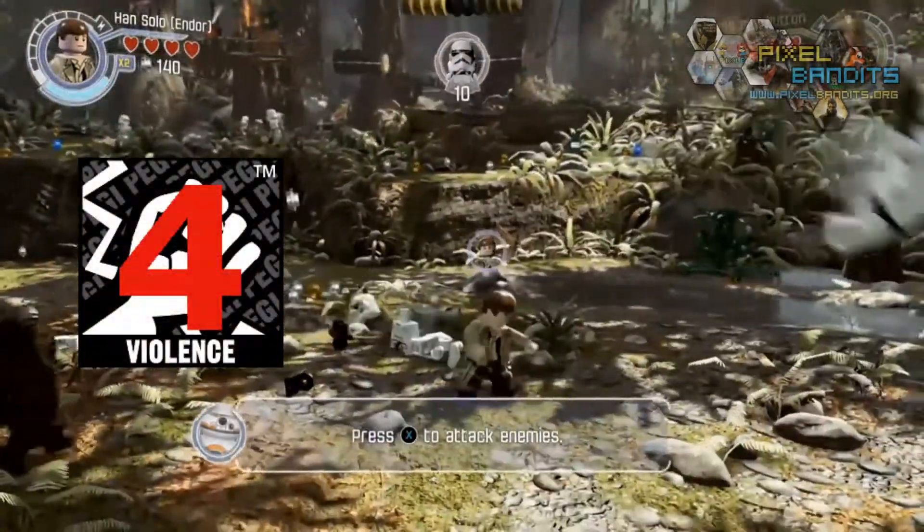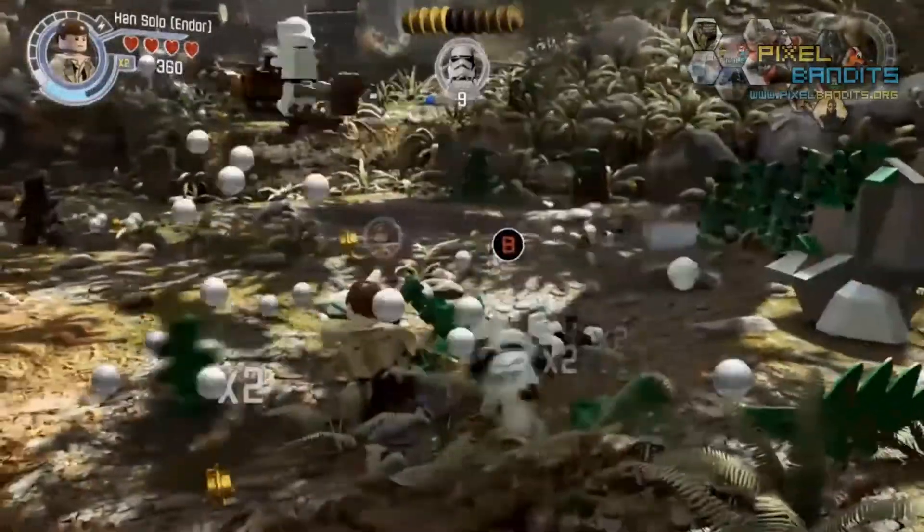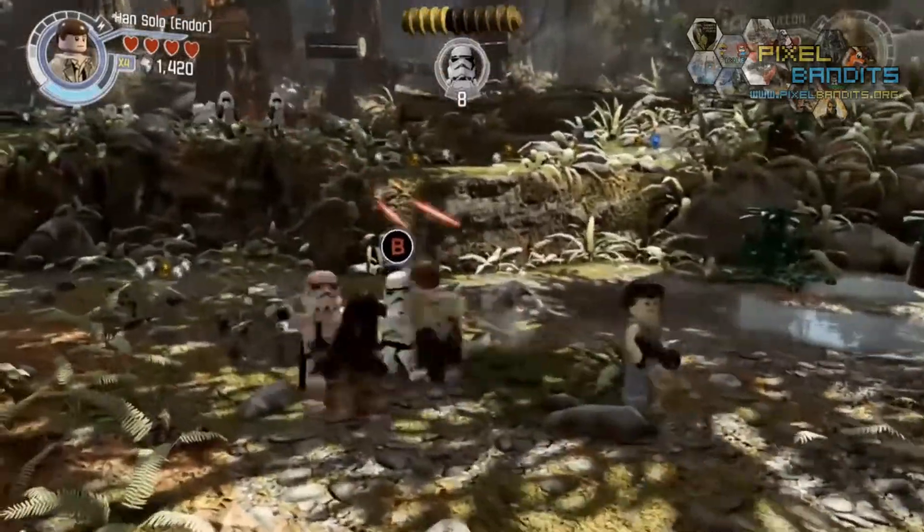Violence: 4. You'll be shooting, punching, and kicking some brick along your adventure. Of course, while there is laser fire and close quarters action, there's no blood, so your opponents will break simply into standard Lego pieces.